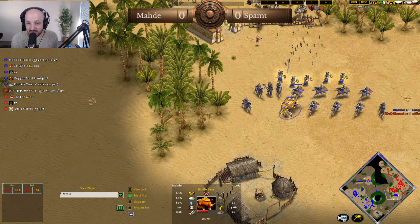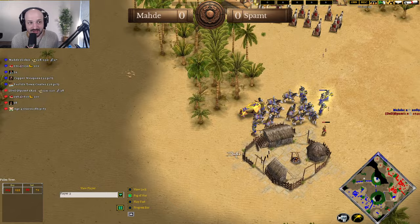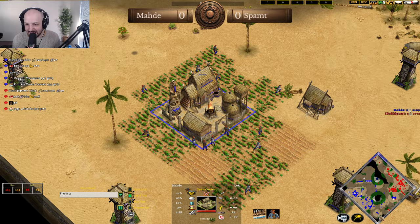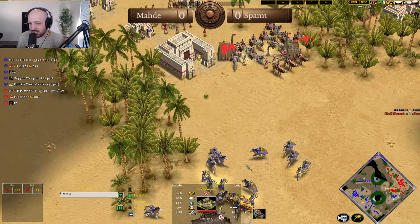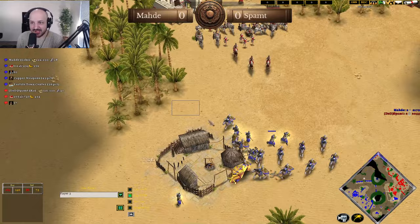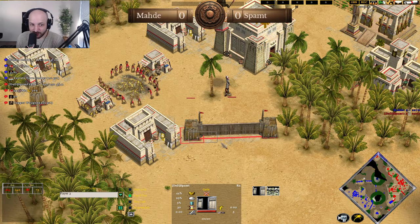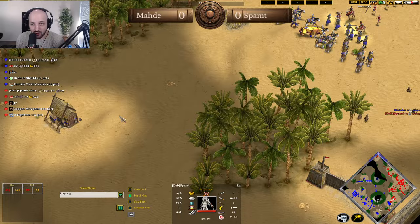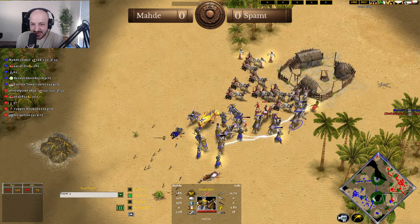Meanwhile, there's a large gold mine over here — an interesting choice for Marty. One thing he needs to do is throw another hillfort down to get his production going. He's only got three military buildings, which really isn't that much. Spamped now has three town centers. Marty also needs to think about potentially coming up onto this town center and getting it for himself — maybe a wall over here to secure it and make sure Spamped can't take it away.